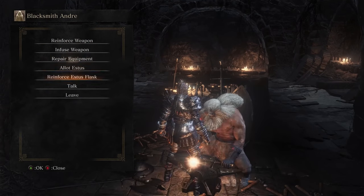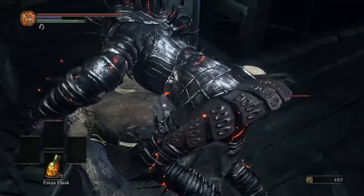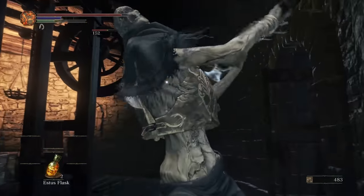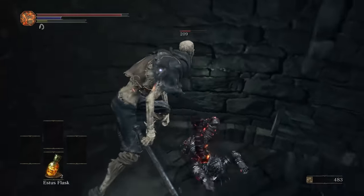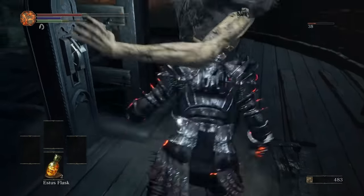After that we head to Firelink, I get rid of all my ashen flasks because magic is for nerds, and then we pump a bunch of points into endurance. Unlike a lot of other runs, there's really not a lot of stuff we need to grab on the way — nothing to upgrade, no different armor, no weapons. All we really have is our pure guts, determination, and several STDs until we get to the next boss.